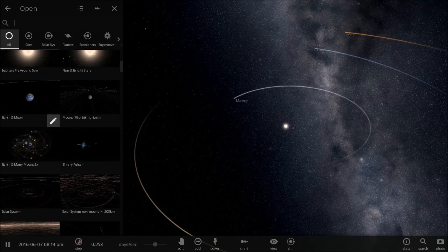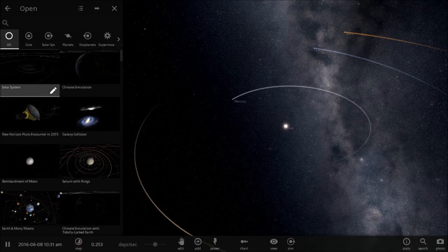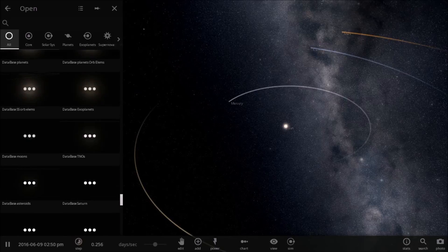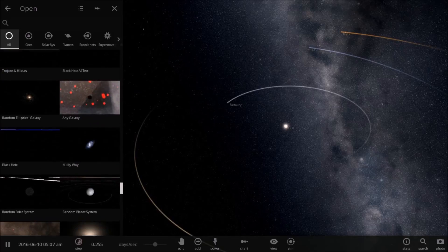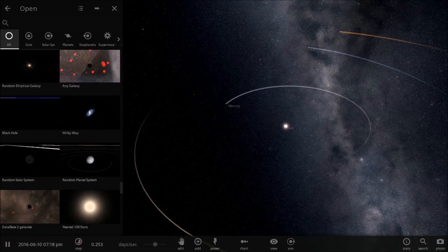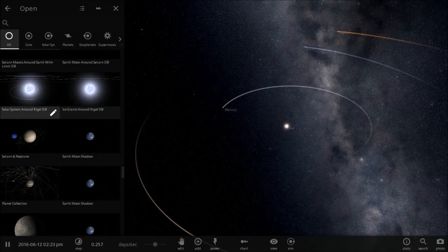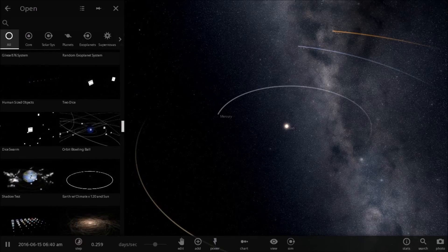These are all simulations. You choose any of these, and some of them are actually extremely cool. Like, look at this — a black hole eating a galaxy, a star eating another star, all kinds of stuff. Simulations like galaxies colliding into each other.